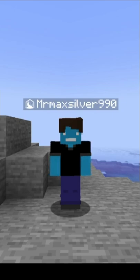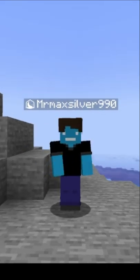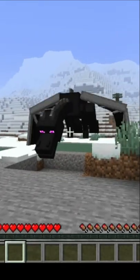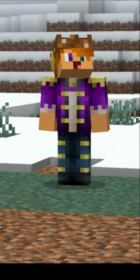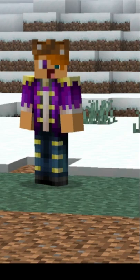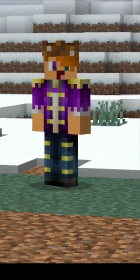Alright guys, I'm gonna be teaching you the easiest way how to kill the ender dragon. First, you got to find the ender dragon. Second, you have to turn the ender dragon into a decent person. Once you've done that, your friend will do something called looking with their eyes, and once they've done that, well... this will happen.